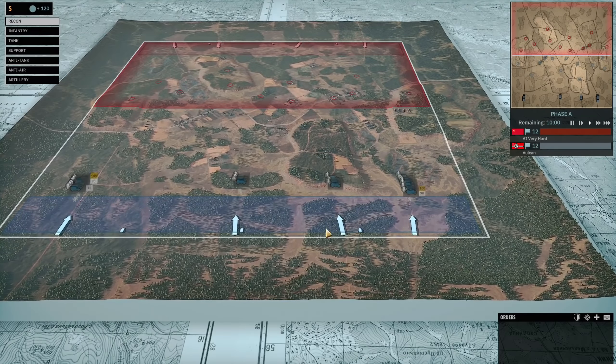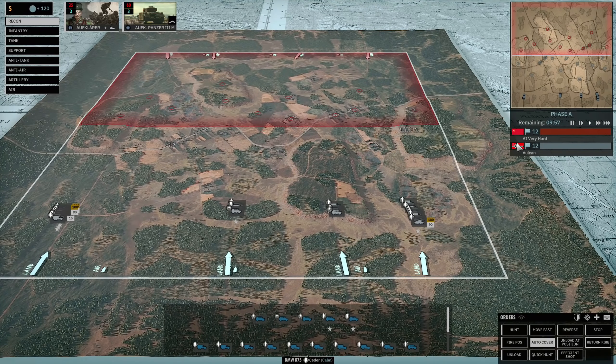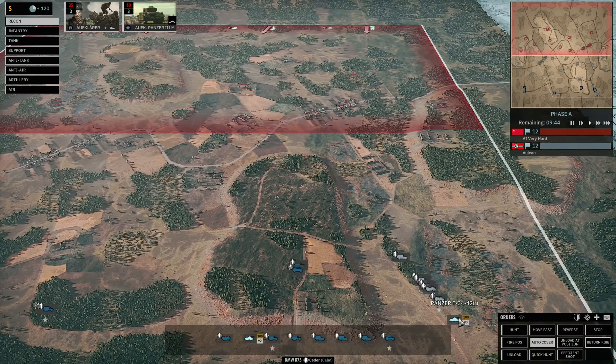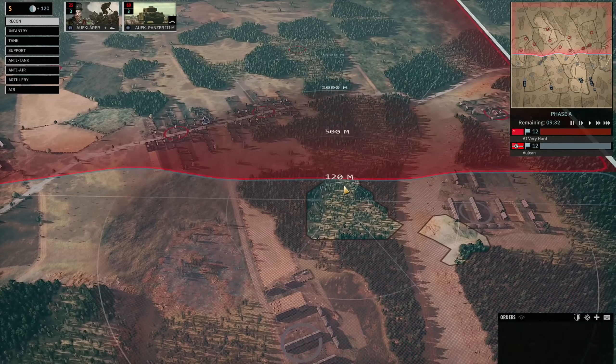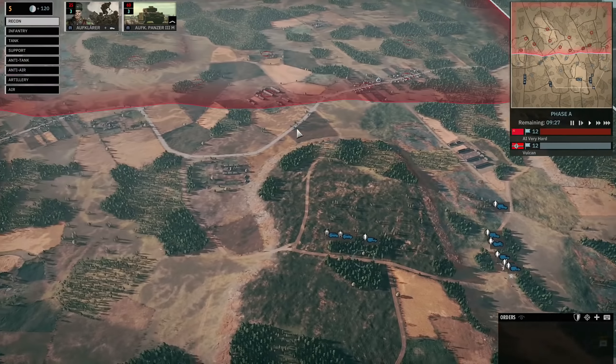Wish me luck because the AI has access to T-34s and T-34-85s in Phase A, then ISs in Phase B and Phase C, so it's going to be really tough. I'm hoping to demonstrate how good the Panzer IVs can be at close range, which is why I'm focusing on the right side and left side strategy. We can use these trees to get close to the town and then push infantry through to take it.